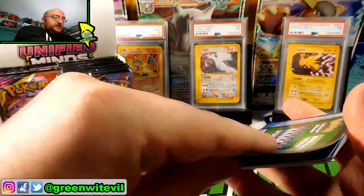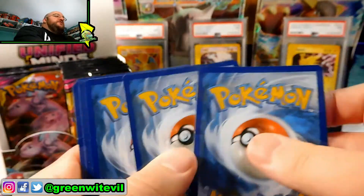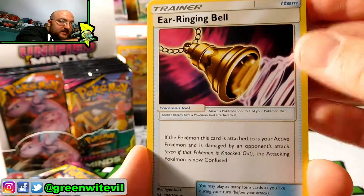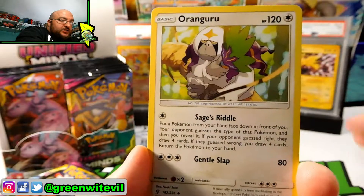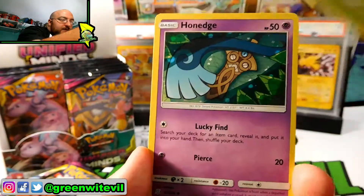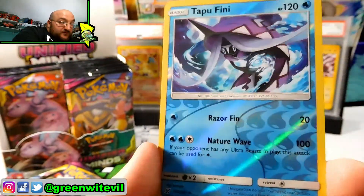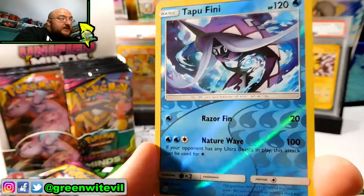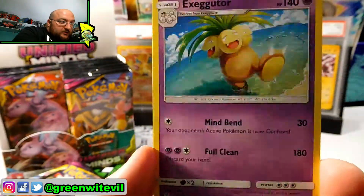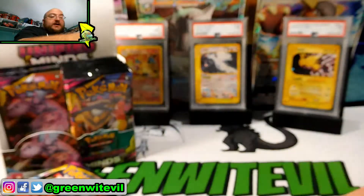Our first pack for this opening. Code card for you guys right there, good luck. Let me know how Unified Minds is going for you guys, let me know what you've gotten so far. We have an ear ringing bell, Blaine's Quiz Show, Oranguru, Alolan Grimer, Hoot Hoot, Kara Blast, Hawn Edge, Pikachu, Reverse Tapu Fini — that's new, I don't have that one yet, that's nice, and it is a rare. And Exeggutor, regular rare, his dumpy goofy looking self as our regular rare for the pack.